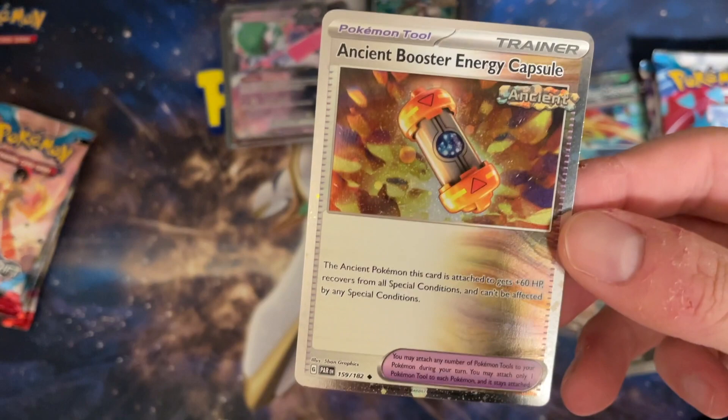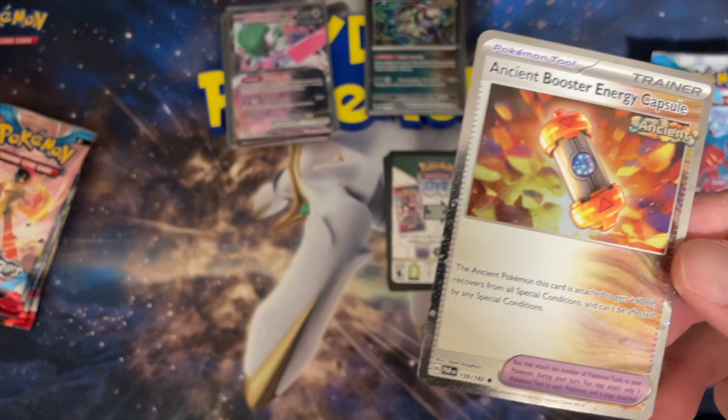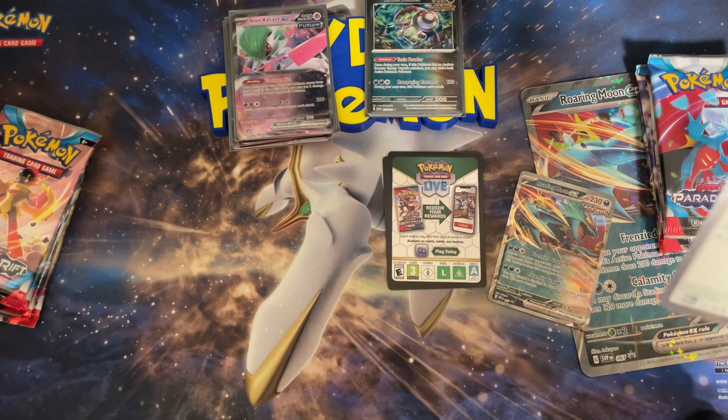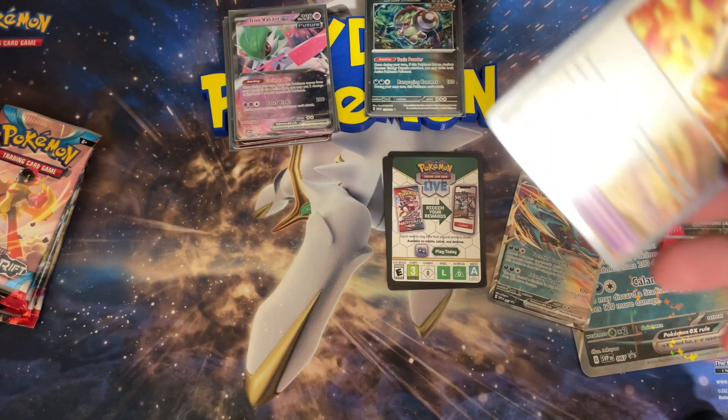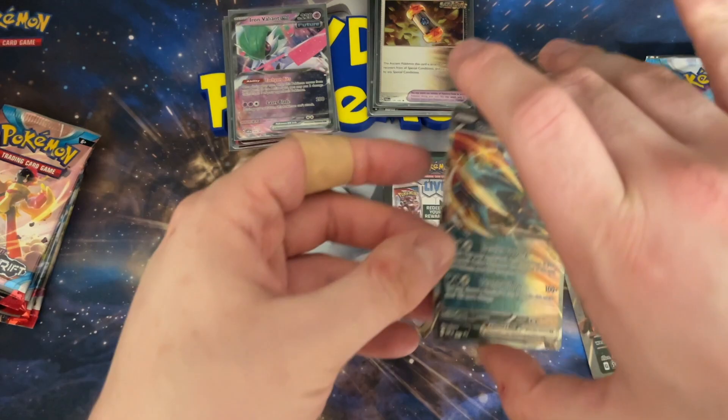We also get the Ancient Booster Energy, which can recover all special conditions — though honestly that secondary effect gets forgotten a lot. I've seen it happen with Fusion Strike Energy too, where you try to poison and then remember you can't. The 60 extra HP is the huge thing, and that pairs really well with Roaring Moon. It's a bit weird they put Iron Moth in the Valiant box since it doesn't synergize super well, but I guess the Moth pairs with the Future Energy, so it makes some sense.